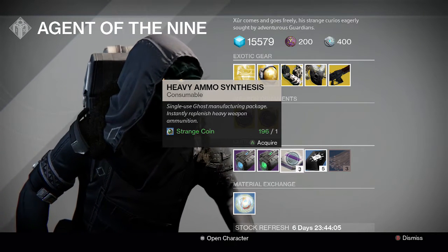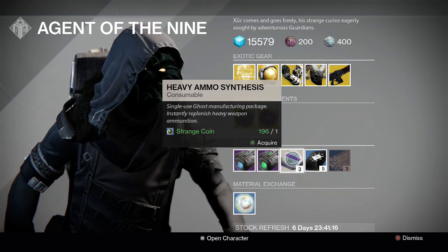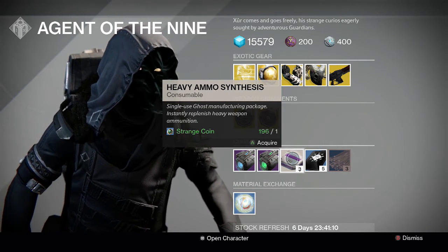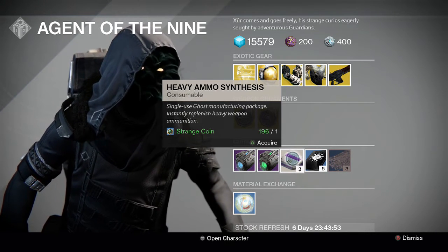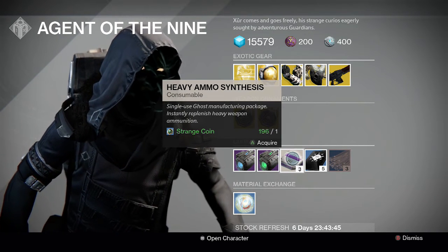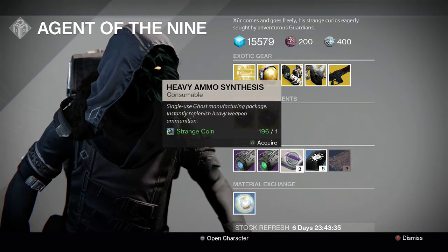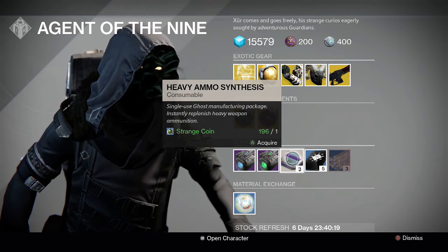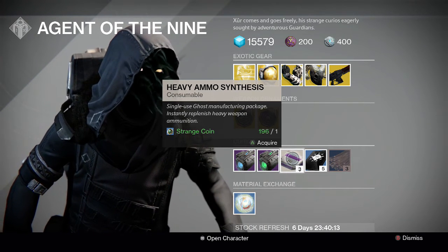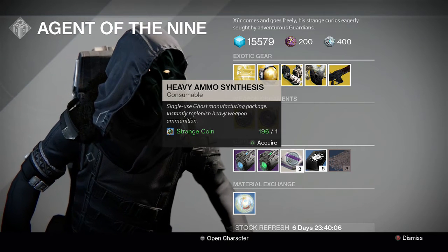The single best way to rank up — if you have the exotic class item and you've reached rank 25 on your faction, put that class item on. 31 strange coins will get you enough heavy ammo synths to rank up your faction once; 92 strange coins will rank you up three times. Then change over to your highest light mark, cloak, or bond and collect the rank-up package with your highest light. Then put the exotic class item back on and rank up again — rinse and repeat. If you don't have the class item, 101 strange coins will rank you up three times.